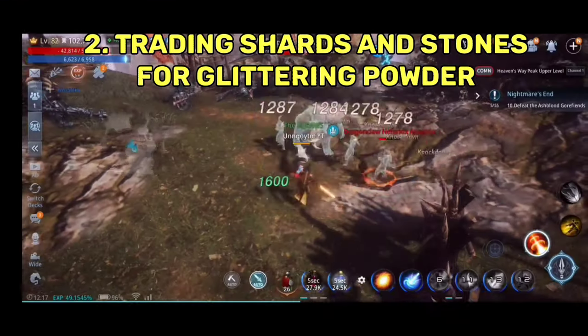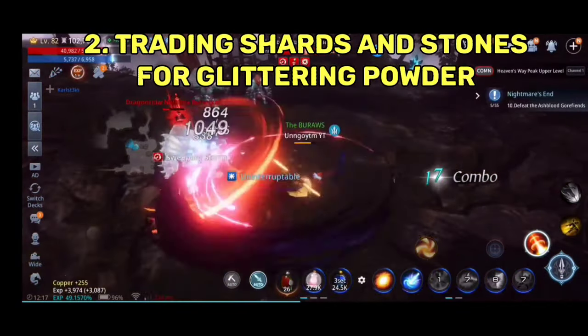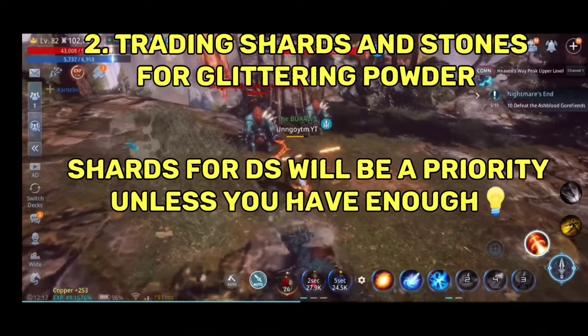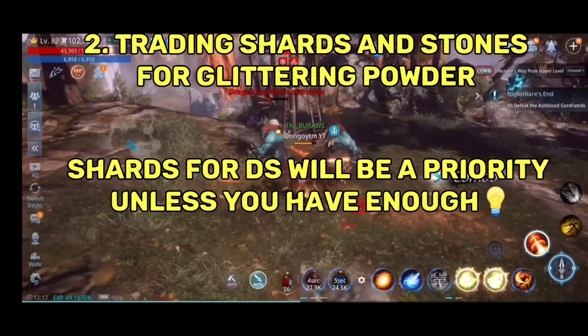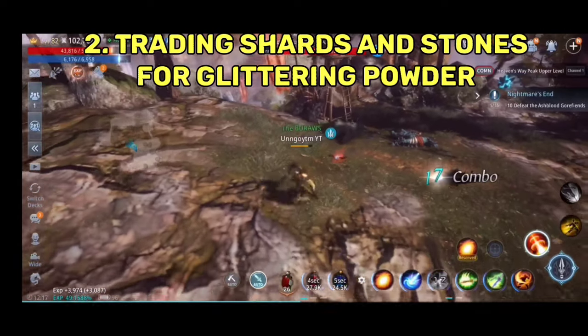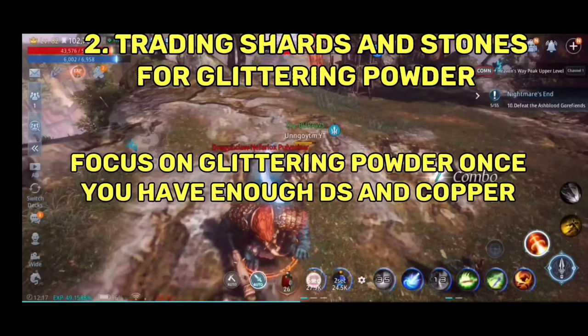Tip 2: Trading All Shards for Glittering Powder. My practice is to trade shards for Dark Steel, and the rest of the shards will be traded for Glittering Powder. Glittering Powder is the hardest material to grind and the reason why most players are getting stuck in their epic grind. If you have enough materials and resources to craft your epic, this will be the only thing you need to focus on farming.